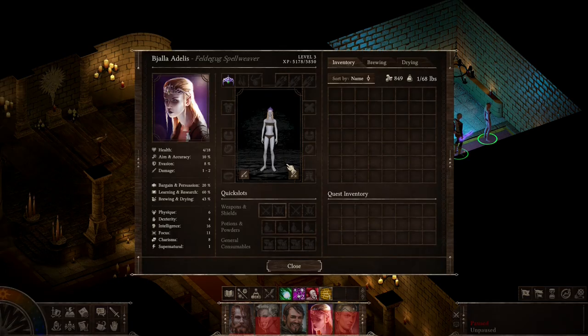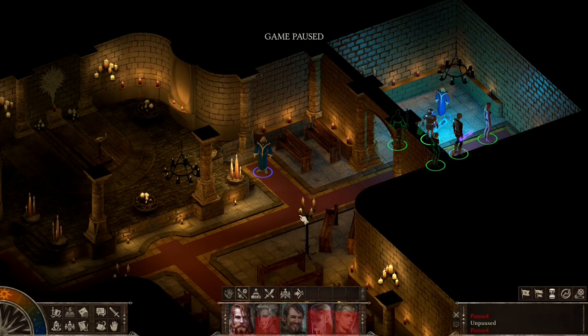One more thing: when a character falls in battle, all their items are totally gone from their body. Don't forget to pick up your character's items and carry them with you, because sometimes it's hard to notice they've dropped.